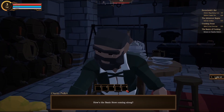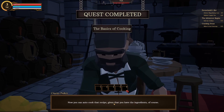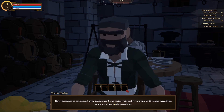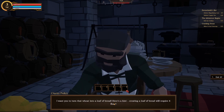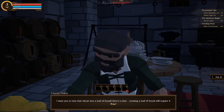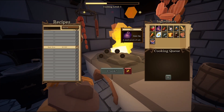Did you notice that you learned the recipe when you cooked it for the first time? Now you can auto-cook that recipe, given that you have the ingredients. Never hesitate to experiment with ingredients. Some recipes will call for multiples of the same ingredient, some are just a single ingredient. Here's a test for you — take this wheat and turn it into a loaf of bread. Creating a loaf of bread will require four flour. So I need wheat and flour. Do I even have flour?